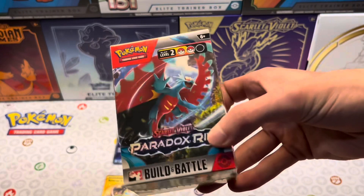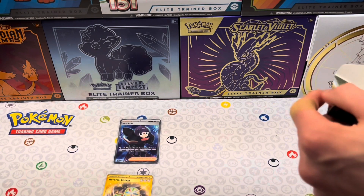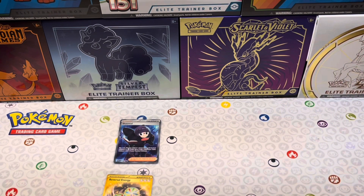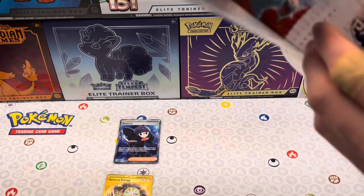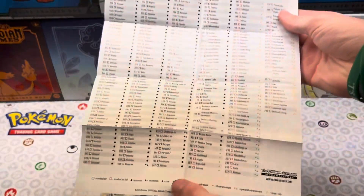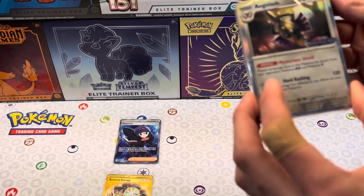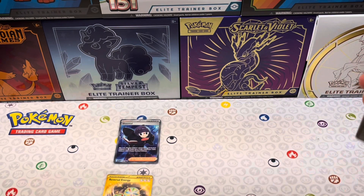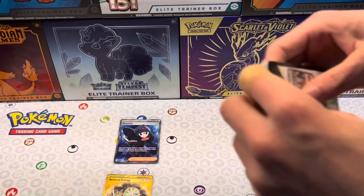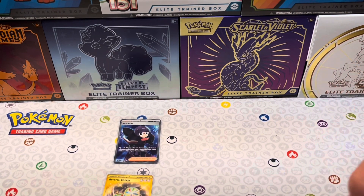Let's not waste any time - let's open this up and see how many packs we get. So it comes with a little booklet - it has every Pokemon in the set, which is pretty good if you're trying to collect all of them. We've got a starter set of cards, we'll open that up first. And then we've got four regular Paradox Rift packs. Here's your code card - let's see what we get.